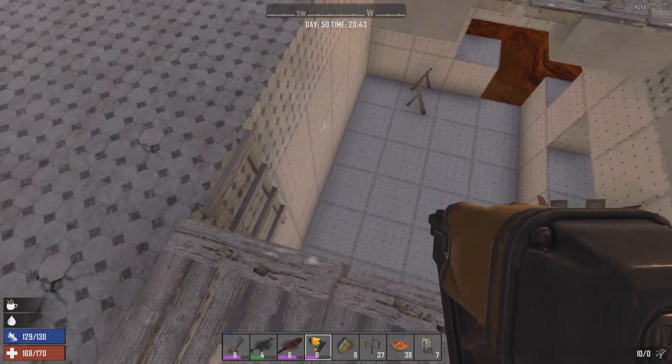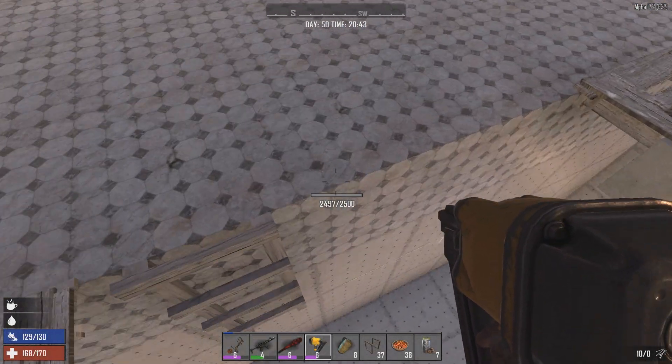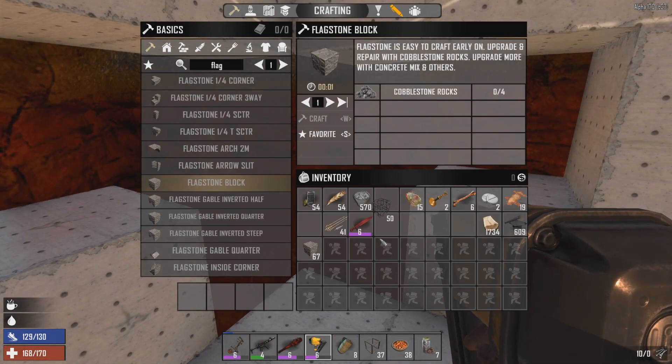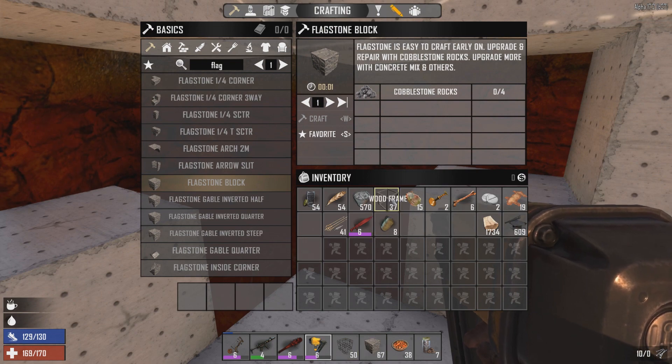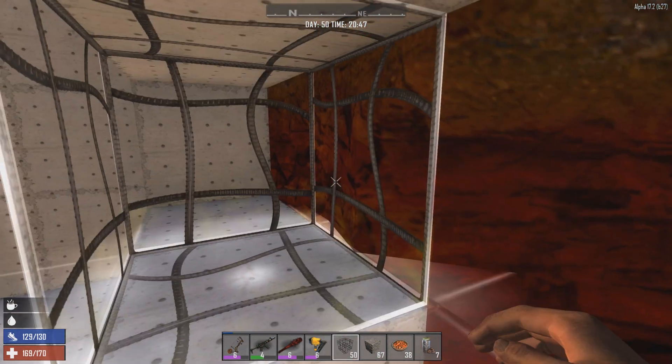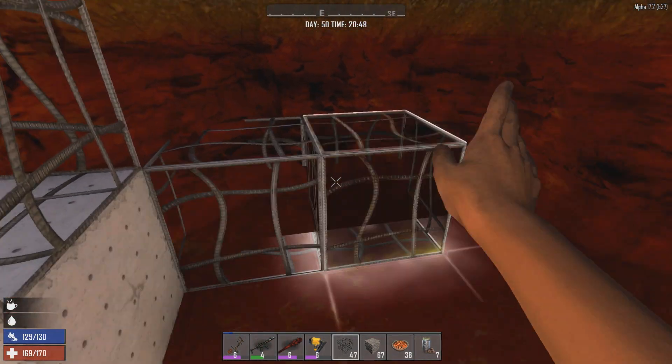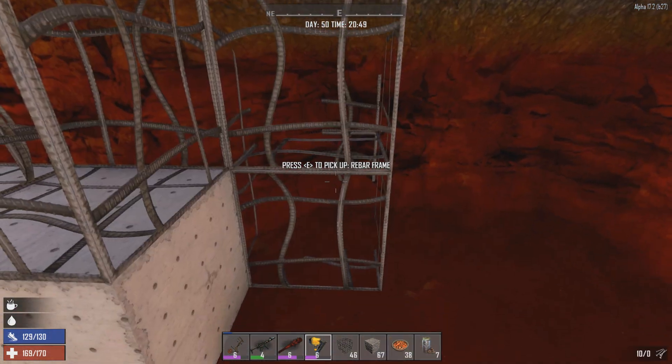How's it going guys, Slippery Jim here, welcome back to the Dishong Tower challenge in Seven Days to Die. Still doing some repairs - I made a whole bunch of cement, concrete mix, and some flagstone blocks earlier in the day, and I'm just repairing the pit here.